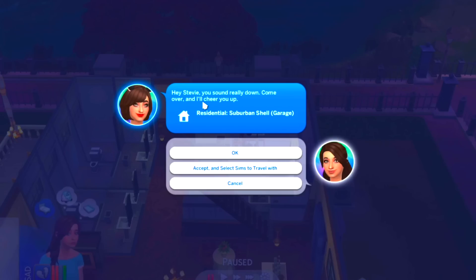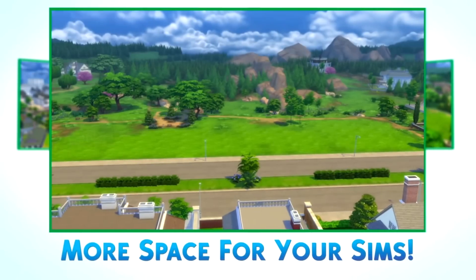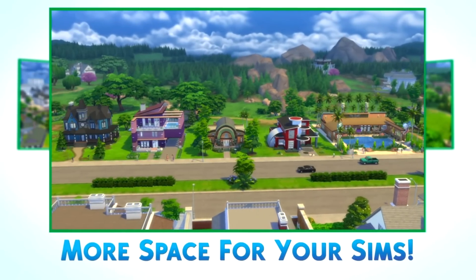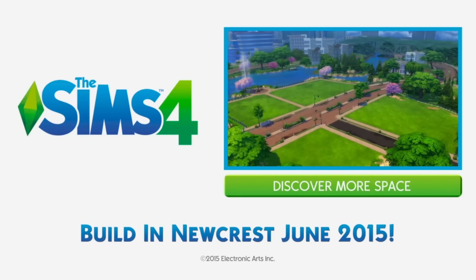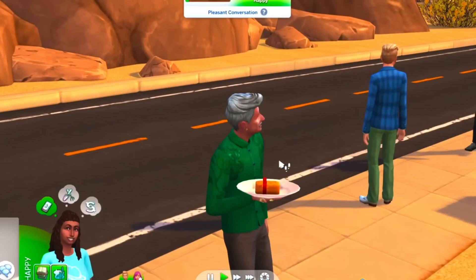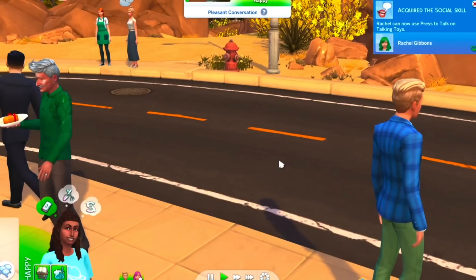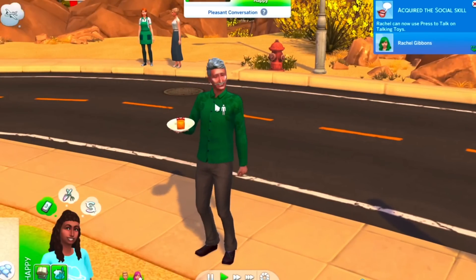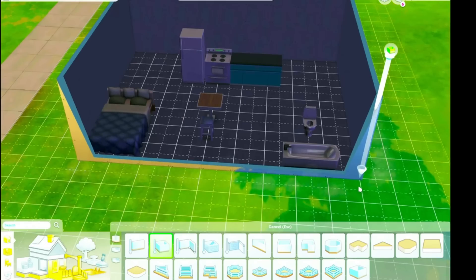June was a big time for 2015 because we got Newcrest. I really wish we would get some other new worlds, but we did get Newcrest to build in. This is also when the Welcome Wagon arrived — I feel like so many people are so annoyed by the Welcome Wagon, but before June 2015, it didn't exist. We also got our custom roof tool, which lets us draw room shapes.